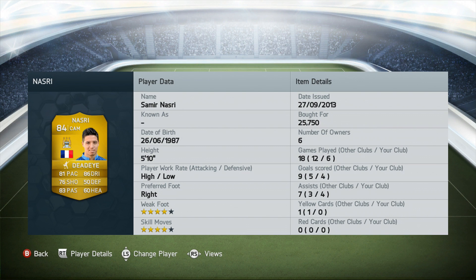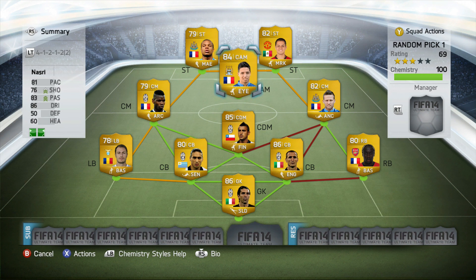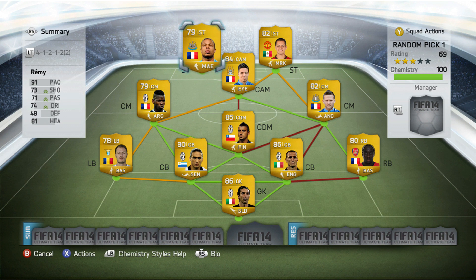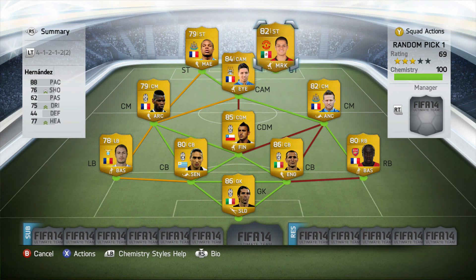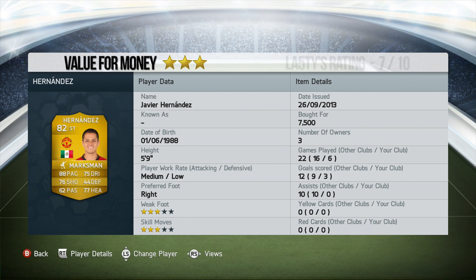Samir Nasri was definitely my favourite player of this team — four goals and four assists in six games is absolutely phenomenal. He was a class act through and through, setting up goals and scoring goals. I'm giving him four and a half stars value for money and a nine out of ten — pretty high for the first week of the series but he very much deserves it. Remy also scored more than Chicharito did. As for Chicharito, I wasn't too much of a fan — he scored a hat-trick in one game, but for the other five games he didn't score or assist anything. Value for money: three stars, and out of ten I'd give him a seven — all right, but could be far better.